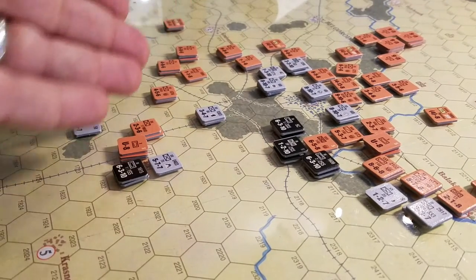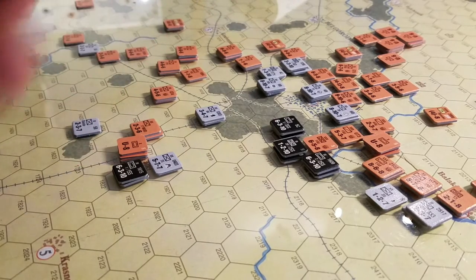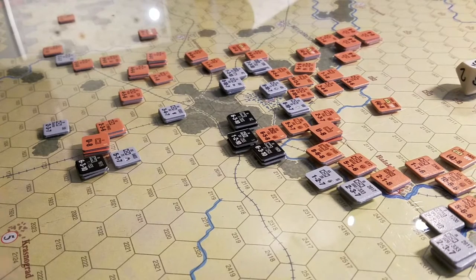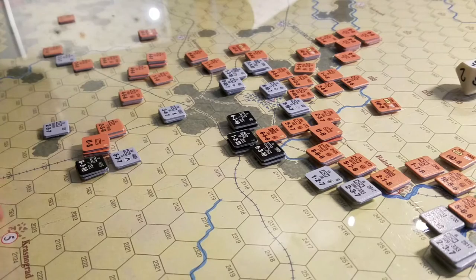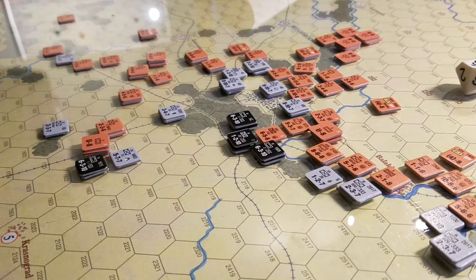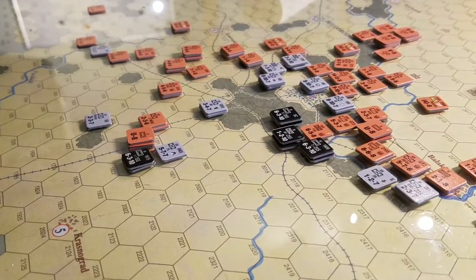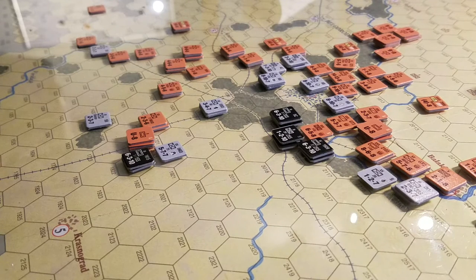The Soviets managed to come around here, and if we play this all the way out, they get one more move and will probably be able to make a bit of a lunge and grab a few more VPs. But the two big VP locations — 50 points here and 35 points here — are pretty much out of reach for the Soviet player. That's 85 points they won't capture, bringing this down to a tactical victory for one side or the other.